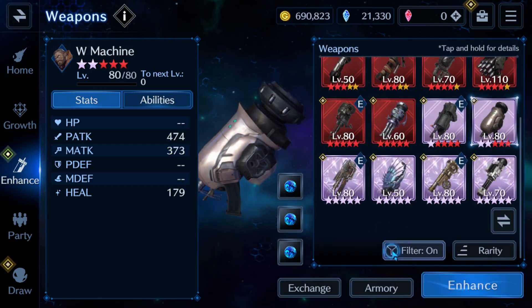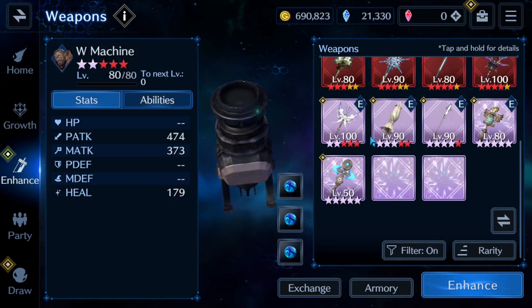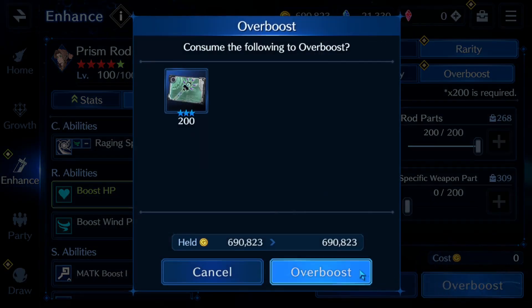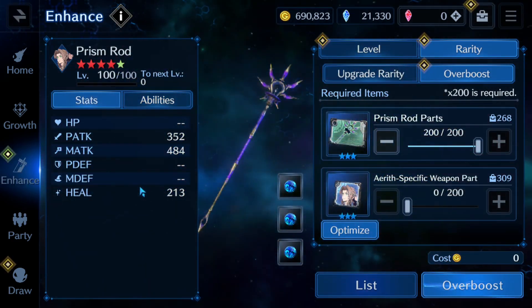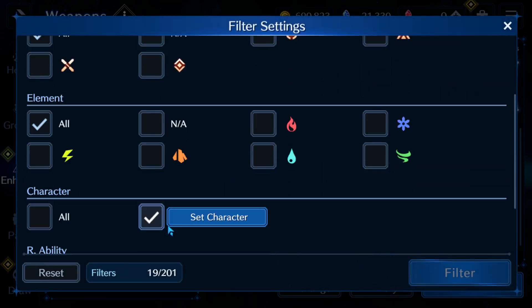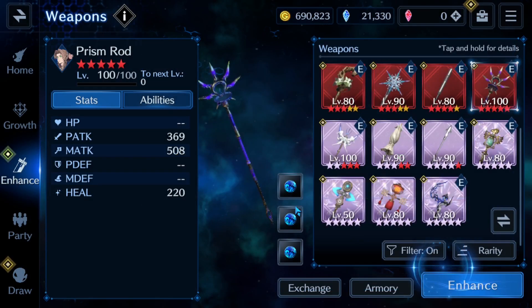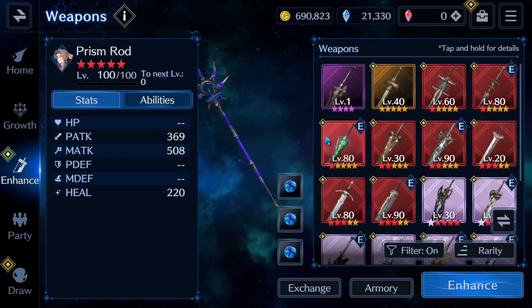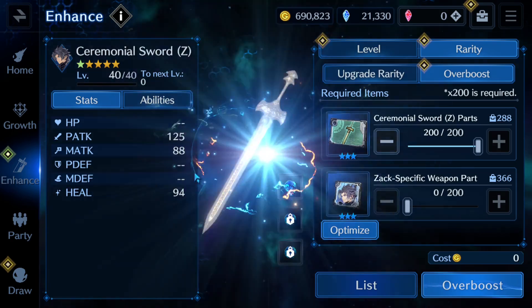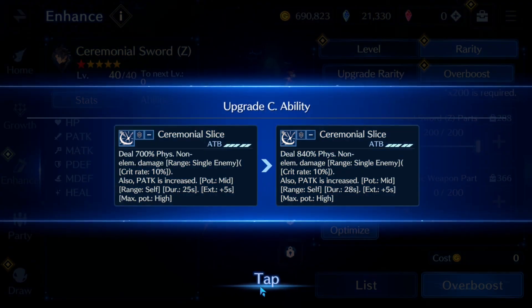Let's do the next one which is Aerith and the prism rod, which is now OB 5. Next one will be a really big one. And then Zack with the ceremonial sword — I think this is OB 1 or 2. Just OB 1. That should be a big jump in stats.